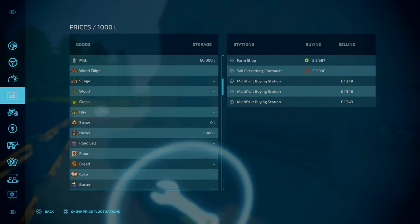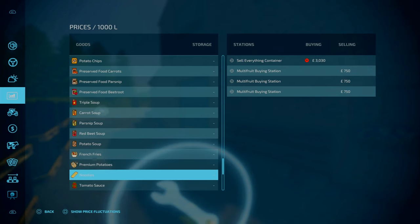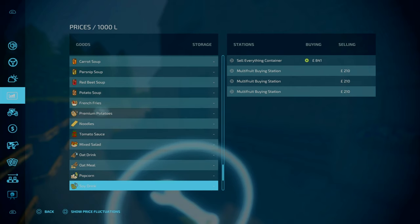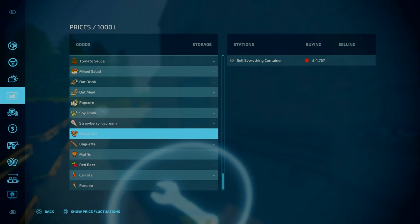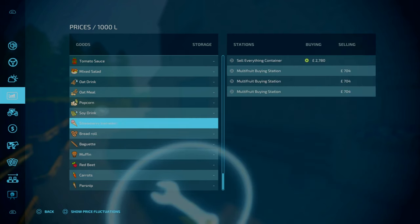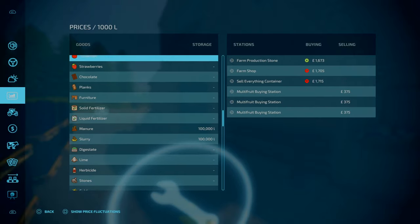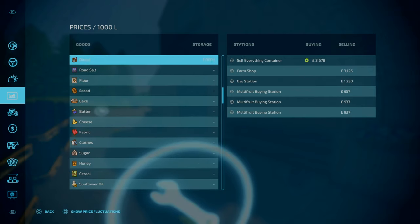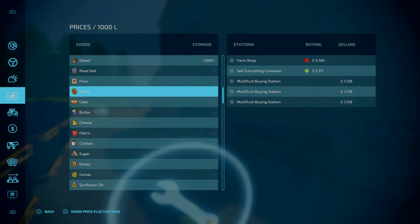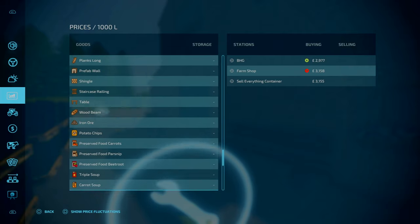I've not added the sell points for the Euro Production Pack by Omotana, but these should be accepted by the sell everything container. Looking at around four and a half to five thousand for bread rolls, baguettes and muffins. Comparing to flour, which is only worth about two thousand at peak price — is it worth doing bread rolls and baguettes? Definitely. Get cracking on that straight away. Potatoes and premium potatoes are worth their weight, and even muffins is at seven thousand six hundred.